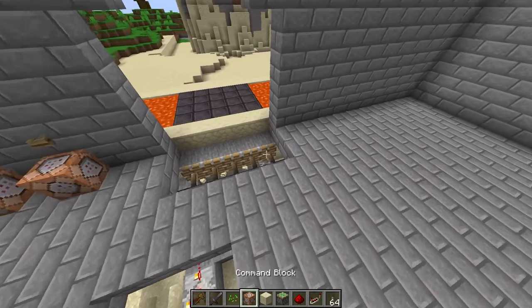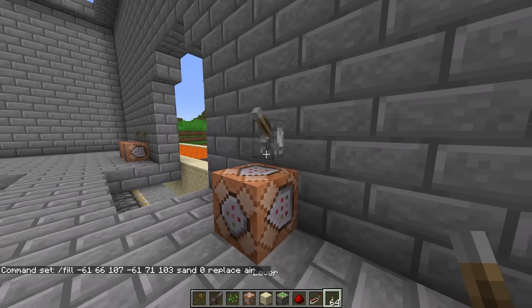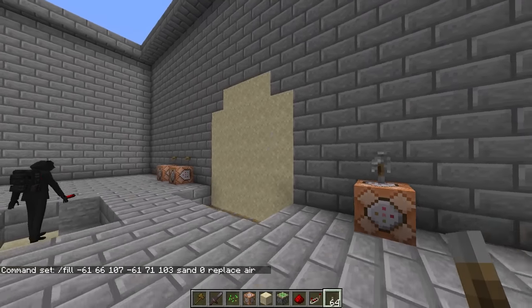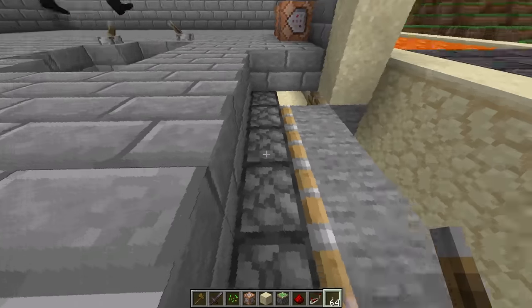Let me put in this command right over there. Whenever I flick this lever — look at that, it just closed the door! And if I flick this lever — boom, it all turns off. Except for that one. What the heck? Wait, did you mess with the redstone?